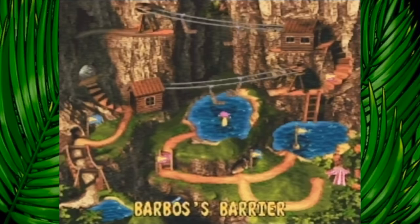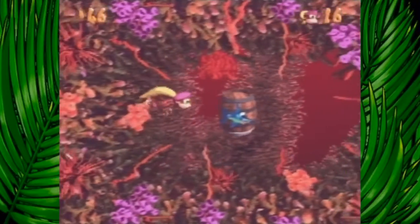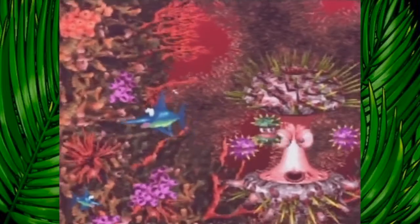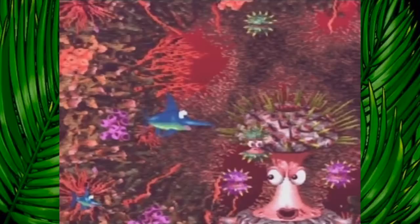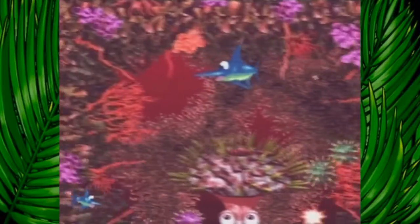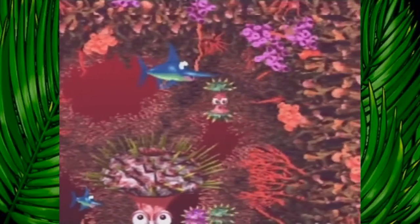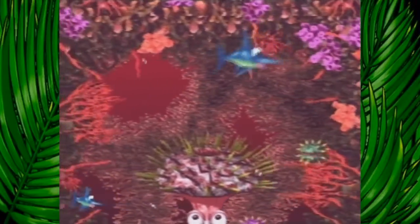And then maybe a side quest if I need to do any. Let's just get started with Barbossa's Barrier. I remember this one being kind of crazy - I thought it was easy, but we'll see. You have to take out the little barrier things. Barbos is guarded by those purple urchins.